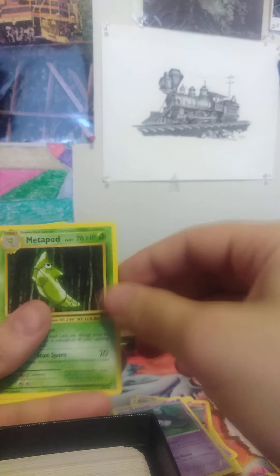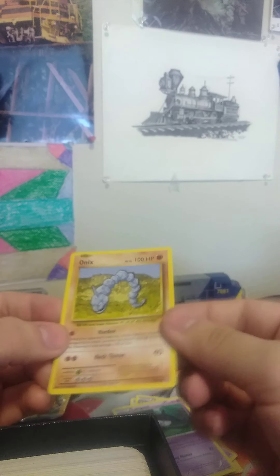We got a Magic Cart, Metapod, and a Wheatle - nothing good out of that one. Next pack we got a Growlithe, a Maintenance, and an Onyx. Onixes are not rare either.